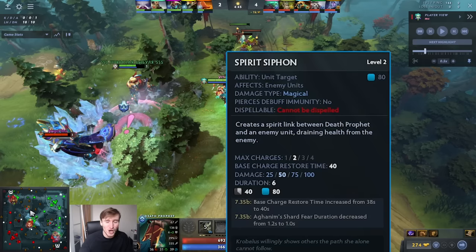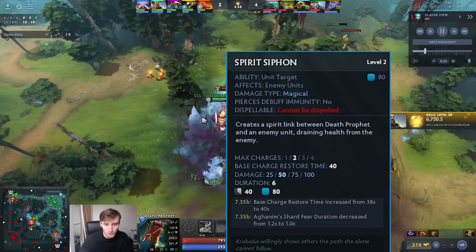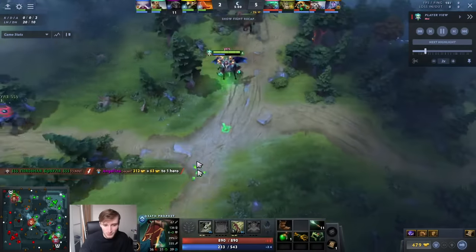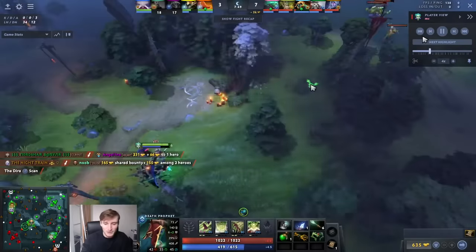The main spike for this hero is at level three. The reason why is the heal doubles in damage and heal - it heals you for 300 and does 300 damage. This ability is one of the best spells in all of Dota. It's a 40 second cooldown so it's pretty long, but it's generally just going to help you put in the work. Death Prophet Tusk is one of the strongest lanes in Dota.